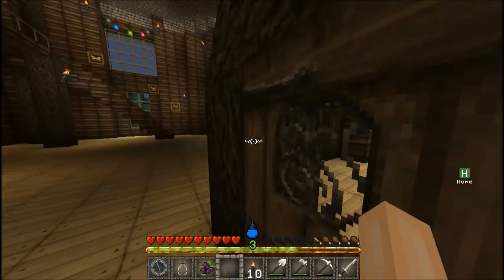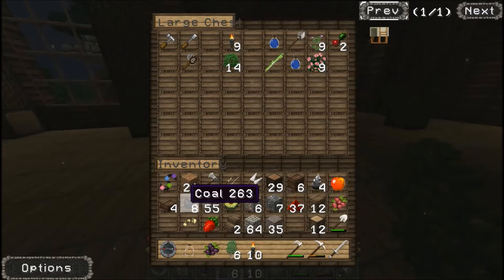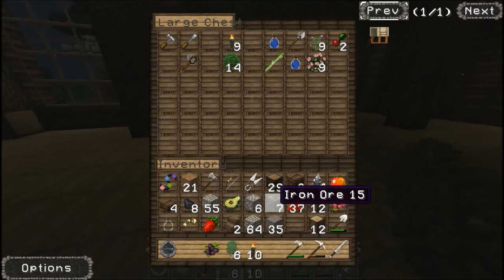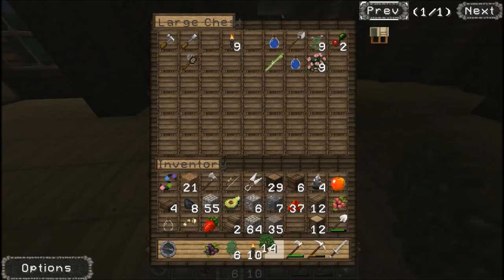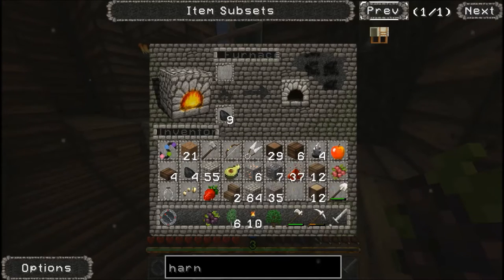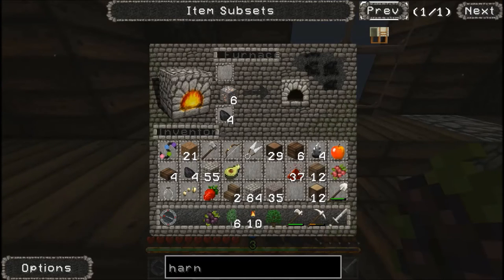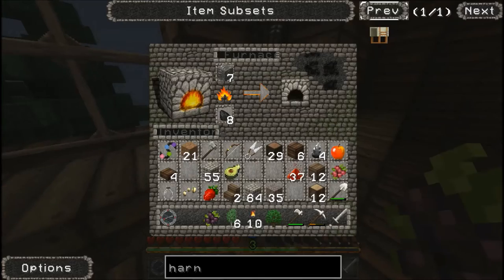I'm going to get some birch saplings because I know I'm going to use some coal, and every time you burn coal I believe you have to plant a tree. We're going to need the iron ore, so we're going to wind up planting down seven trees. Let's take one oak one so we'll have enough. We're going to put the iron ore in here. We have six rose gold, so six plus seven is 13.